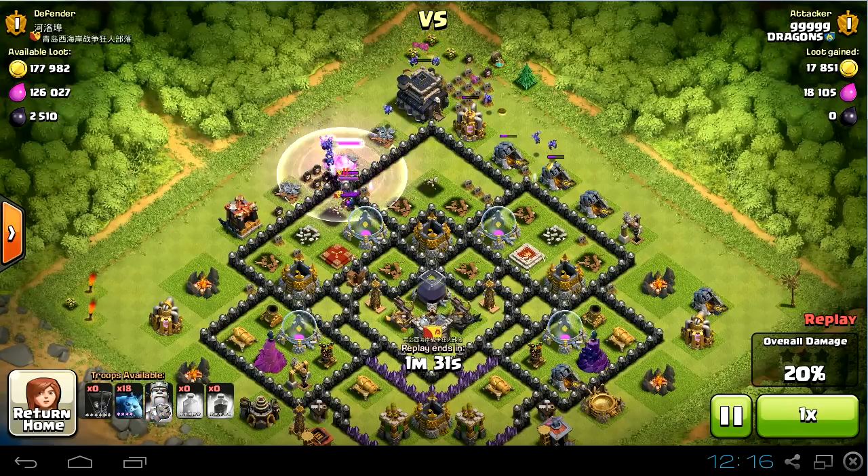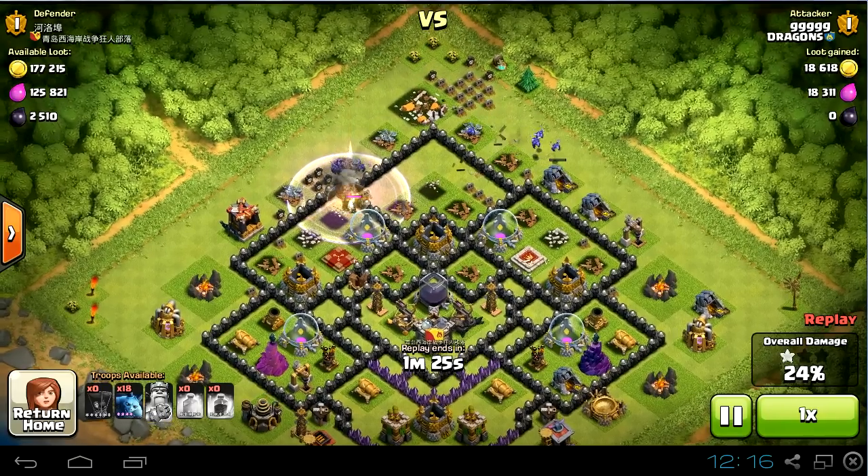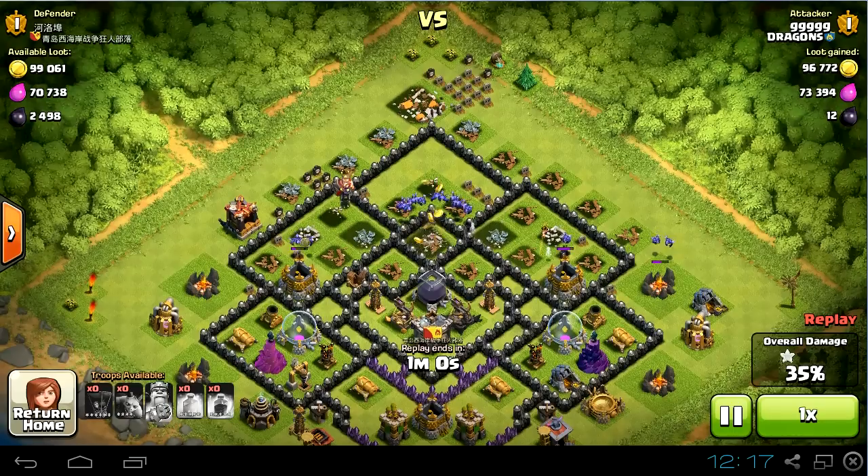Sorry guys, I had an important phone call and I had to stop the video. Meanwhile I forgot to stop the replay. What you missed is the minions took out the queen and the wizards. Then I cleaned those elixir storages and sent the rest of my minions right into the gold storage. After the gold storage, they will go right at the Dark Elixir storage. You didn't miss that much, and you can see the rest of the replay.